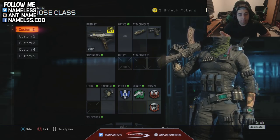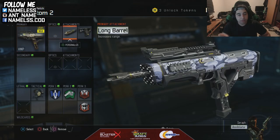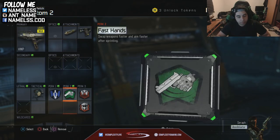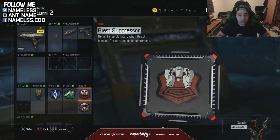I've used the VMP the most — I'm at max level for this gun. This is basically the best gun I have so far at level 32. The best class I've come up with is the VMP with Long Barrel and Quick Draw. Quick Draw lets you pull your gun up fast, and Long Barrel gives you longer range and more damage.